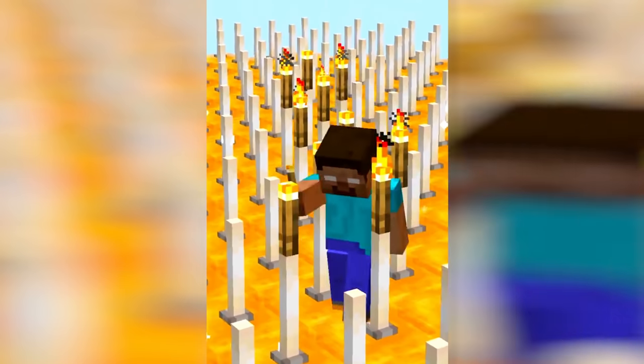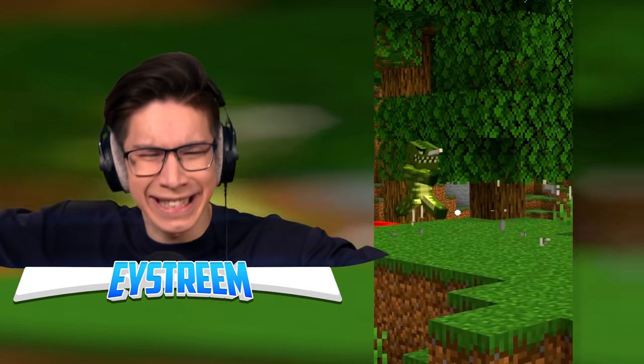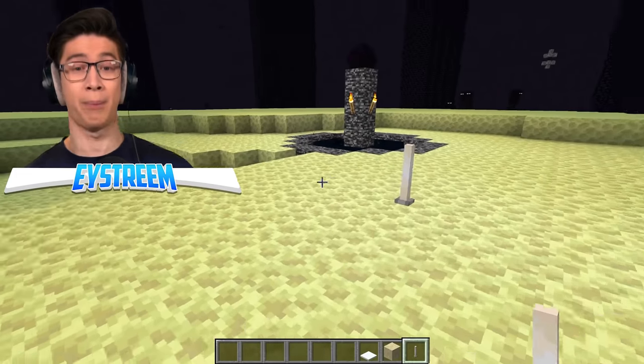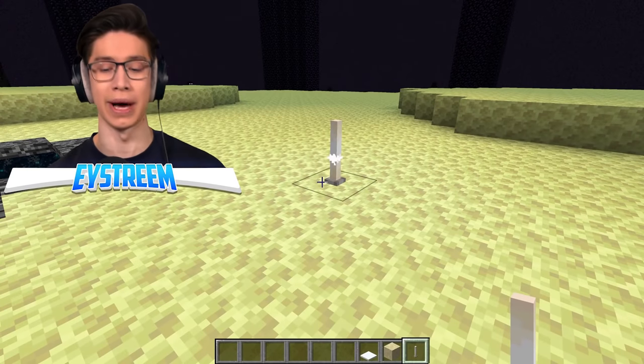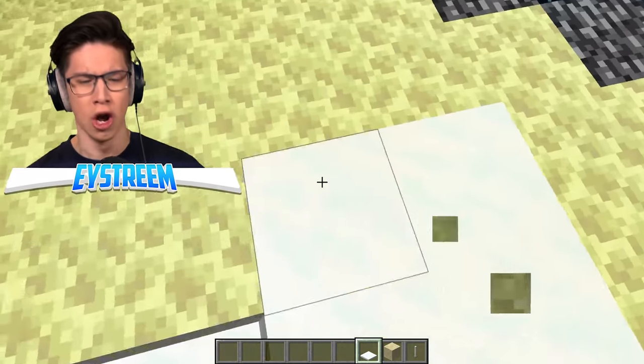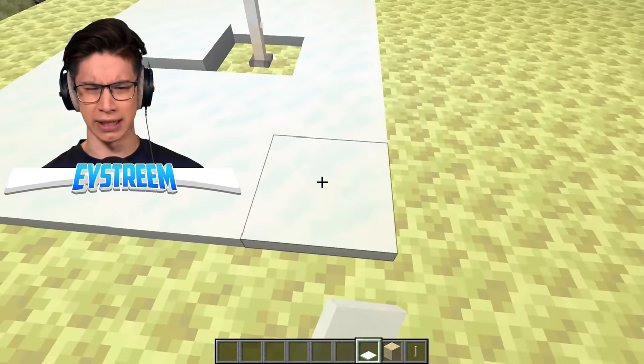Wait, sand breaks on end rods? Water breaks end rods in Java Edition — wait, it's wet! Using commands, it looks like a unicorn. End rods never spawn facing down. Torches can't go on end rods in Bedrock Edition, but that doesn't make any sense. End rods break instantly. The particles are faster in Bedrock Edition. End rods melt snow — but they're not hot! Apparently they have a bunch of secret abilities I had no idea about. First off, they can melt snow the same way that torches do.